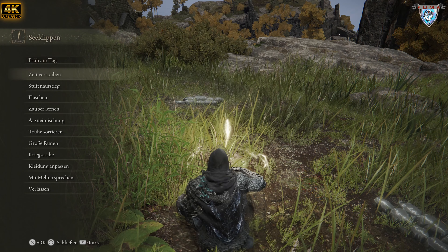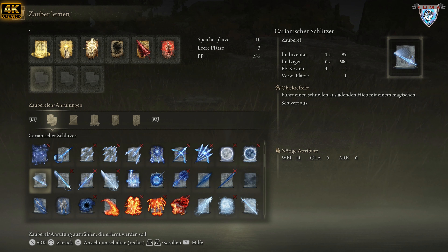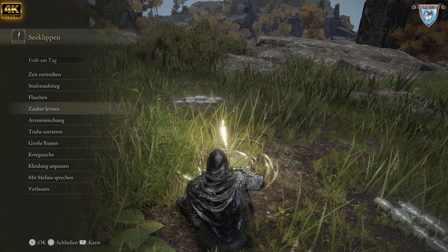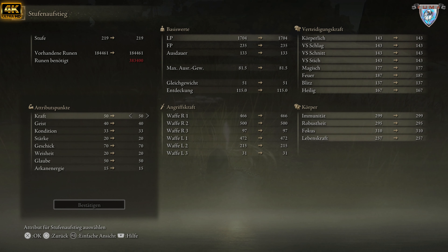Und jetzt kommen wir auch gleich zum Skillen. Dafür braucht ihr aber Weisheit — 16 Weisheit. Und wenn ihr gar keine Weisheit habt, dann lasst es weg, weil ihr auch für einen Zauberstab, der das verstärkt, ich glaube sogar 36 Weisheit braucht. Ich habe Weisheit 20 — man braucht 20 Weisheit. Also wenn man das komplett rausnehmen will.